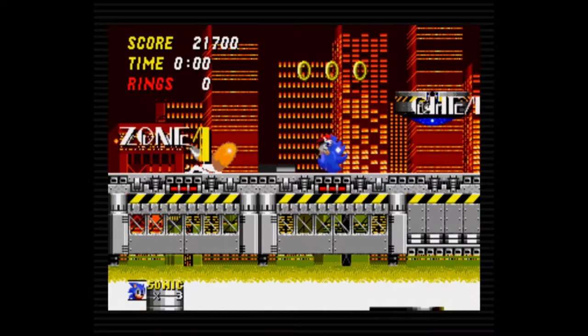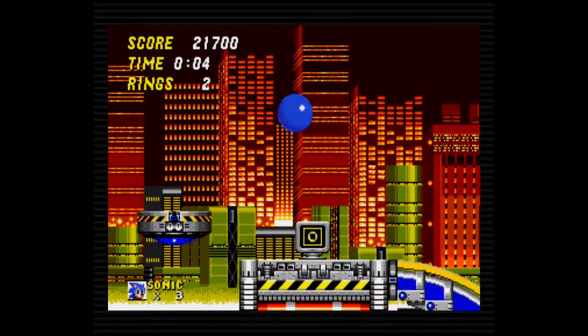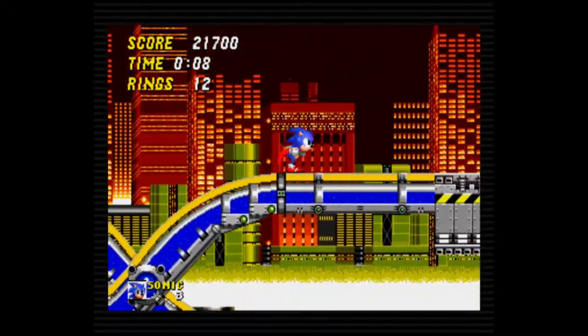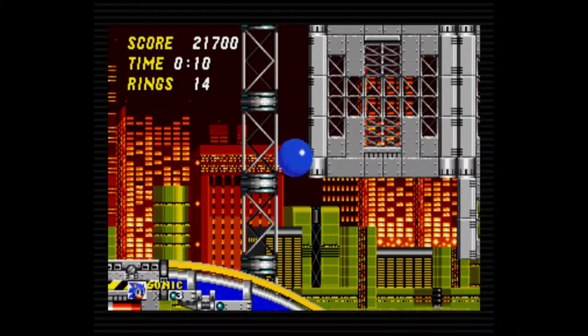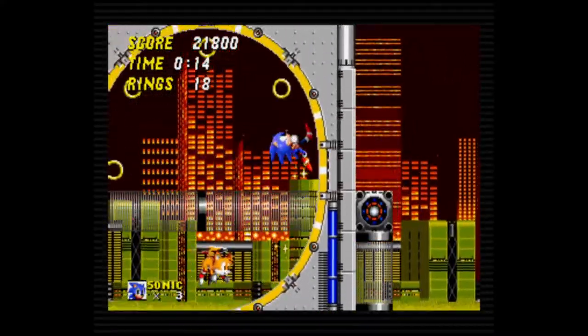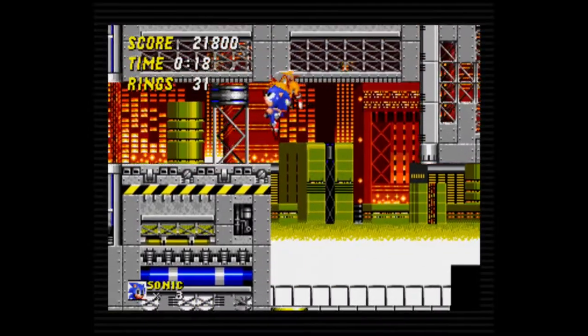Part of 2D Sonic's appeal is its simplicity. Sonic 2 is a one-button game. Save movement, every button on the Genesis controller — and most buttons on more modern controllers — is jump. Sonic only has two actions outside of movement and jumping: rolling and the new spin dash. Sonic rolls simply by pressing down while moving. Both jumping and rolling put Sonic in his ball form, turning him into a prickly ball of death that can destroy enemies.